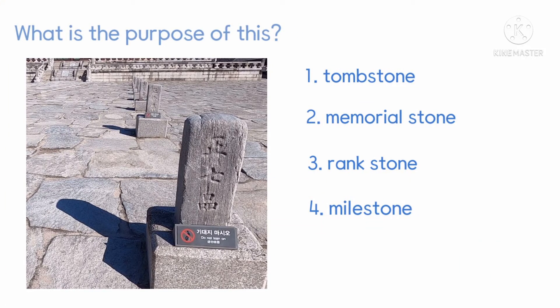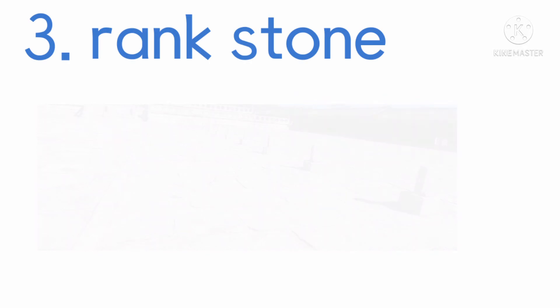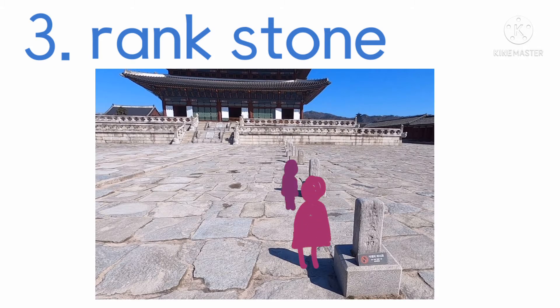What is the purpose of this? 1. Thumbstone, 2. Memorial Stone, 3. Langstone, 4. Milestone. The answer is 3, Langstone. There are 12 Langstones at each side, so there are 24 Langstones total. The 12 Langstones on one side are for Civil Officers, and the other 12 on the west side are for Military Officers. The officers had to line up when attending a regular audience in front of the main hall.